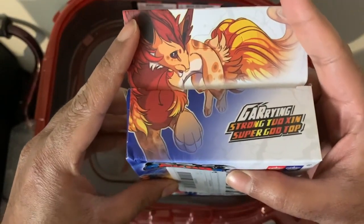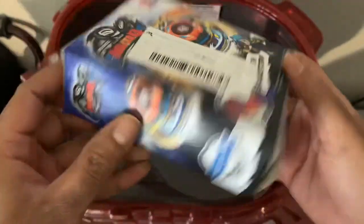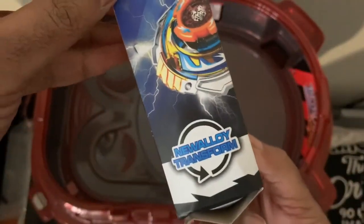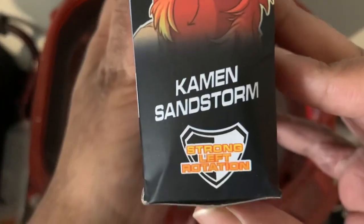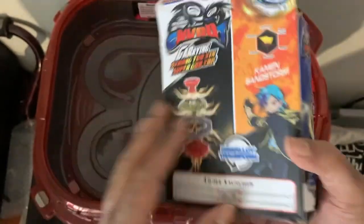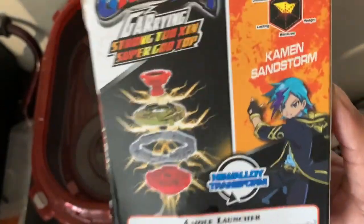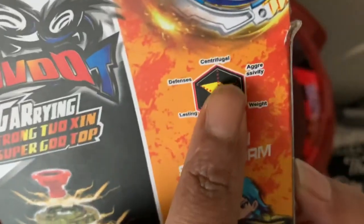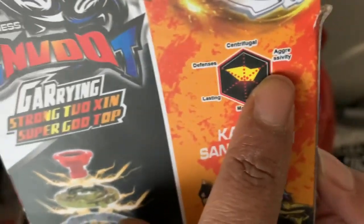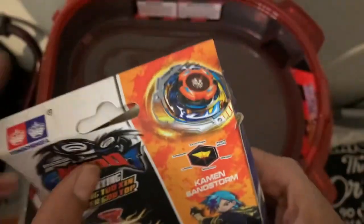It's some kind of tiger-dragon-fox thing. Gary Strong 2xin Super God Top. On the side it says 'New Alloy Transform' — it's Caiman Sandstorm. It's a strong left rotation beyblade. Here are the stats: centrifuge is low, defense is high, aggressivity is mid, lasting is low, maneuver is low, and weight is low. Caiman Sandstorm.